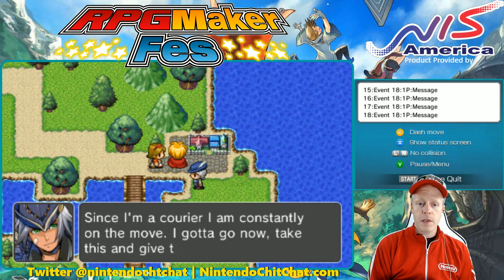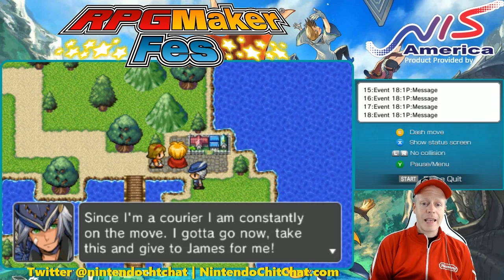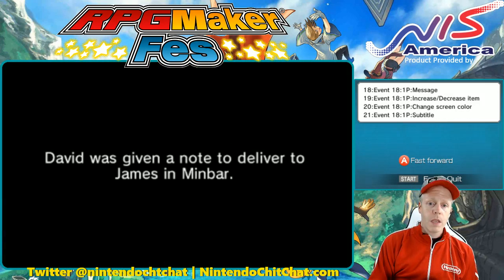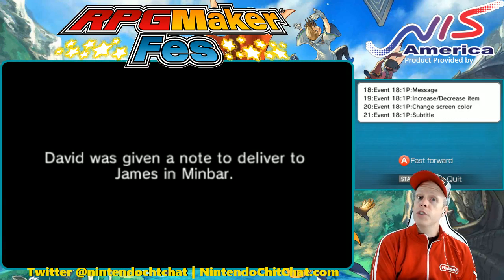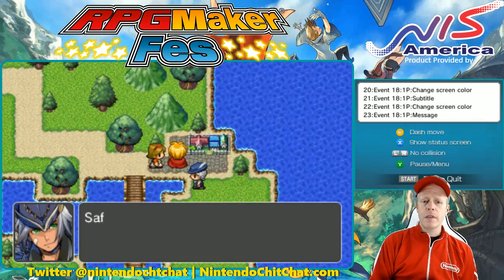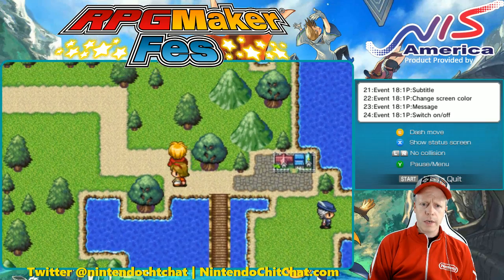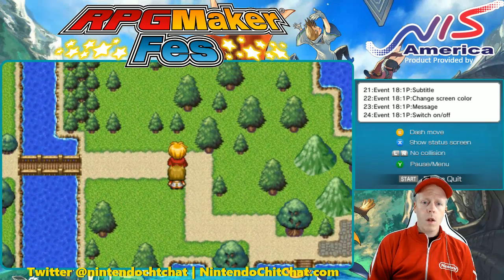The courier says: 'Since I'm a courier, I'm constantly on the move. I've got to go now. Take this and give it to James for me.' So make sure you follow our event log up here as well. We were given a note to deliver to James in Minbar, and Minbar is the beginning part of the game — the first village you encounter.